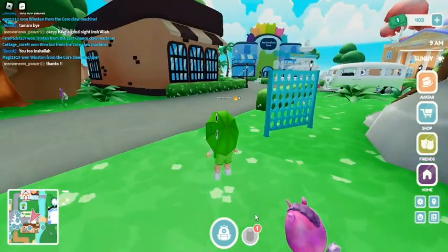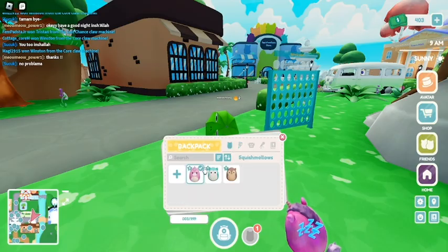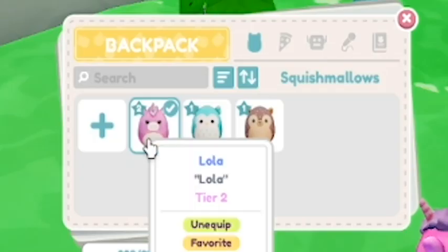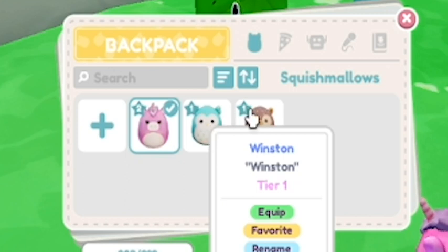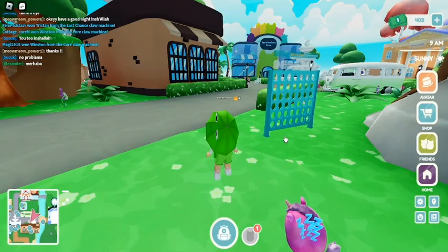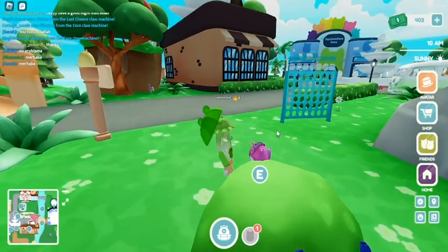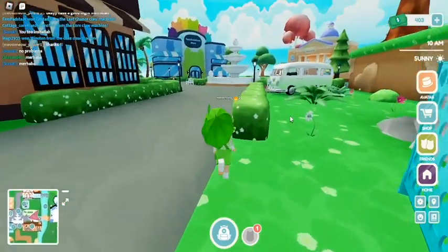At the moment, let me show you which ones I've got. I've got Lola, Winston, and Hands. Lola is a big one. Basically, if you collect three of each then you can turn it into a big one — I'll show you how to do that.